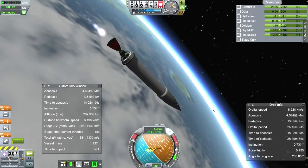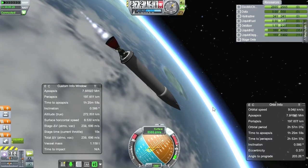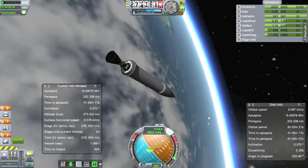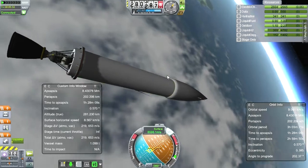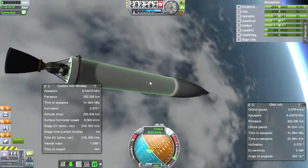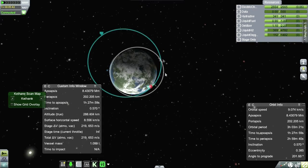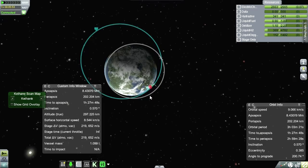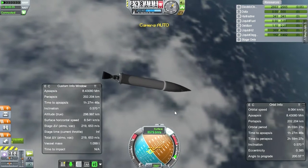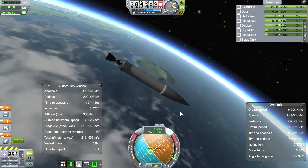I'm going to go for a three-hour orbital period — whatever altitude that gets us to. Three hours and three minutes. The apoapsis is pretty high, so it'll give good coverage on the high side, but it'll be too quick over on the other side. I don't like three hours and three minutes, but since I can't throttle this engine, this isn't the way to fix that.